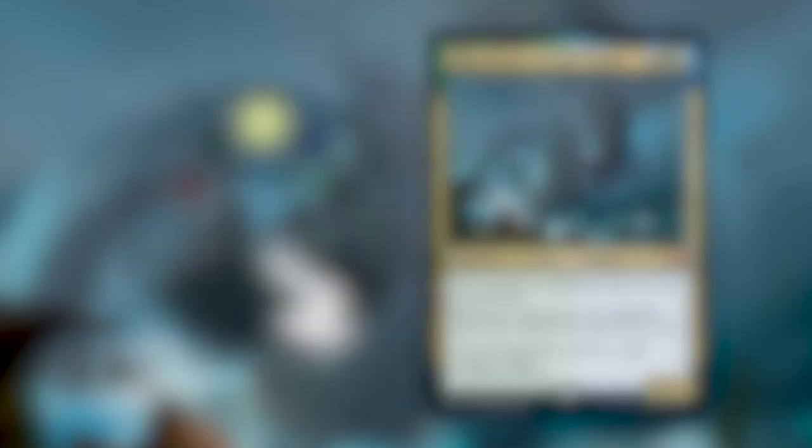Those are the 11 cards going in and the 11 cards going out. We're sitting at about $16, which is super budget — for a $20 product, an extra 16 bucks really improves the deck. You can definitely go further by adding fetch lands, Crucible of Worlds, Azusa Lost But Seeking, Wayward Swordtooth — cards that let you play a lot of extra lands — but those are also really expensive.